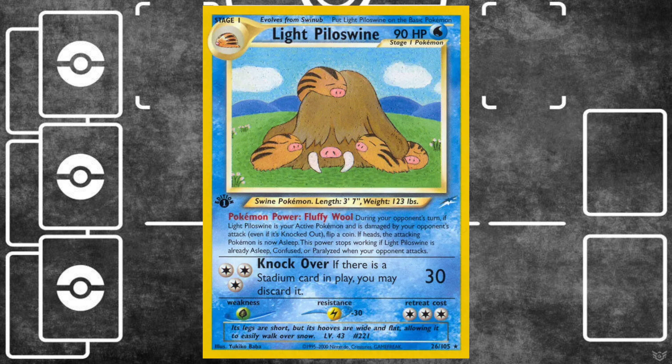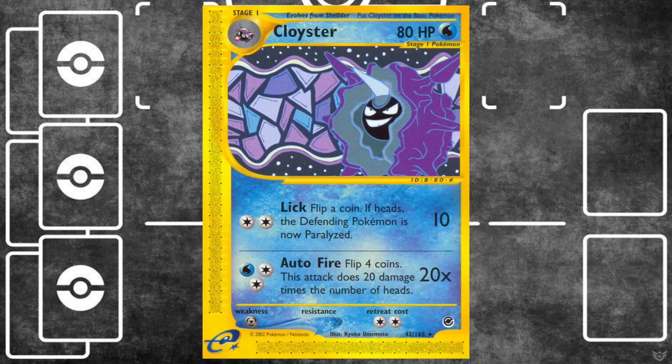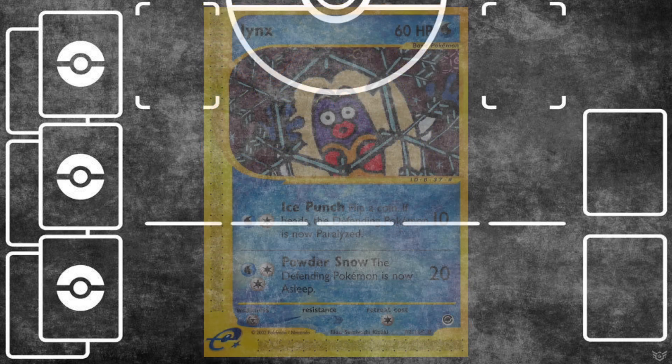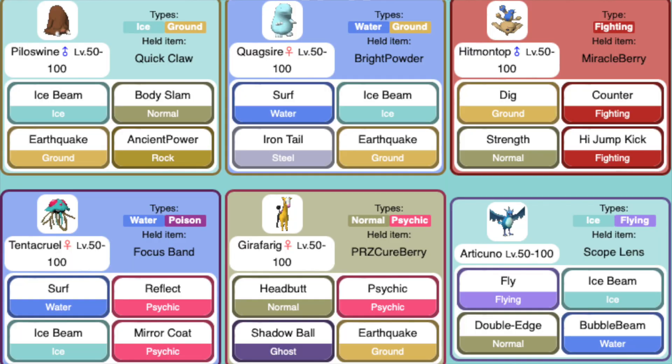It looks like we also have Cloyster and Jynx. The only Cloyster available is the one from Expedition — I've tried building around this card before but it's just not very good and doesn't have much synergy. Aurora Fire can deal a lot of damage but it's very dependent on coin flips; on average you're dealing 40 damage for three energy, which a lot of other water type cards can do. Revelation Jynx would have been great in this deck because that one energy Freezing Kiss Goodnight is very good especially early game, but you'd have to include psychic energy, so that's a no-go. Expedition Jynx almost made the cut as a Lapras alternative, but its relatively low HP and underpowered attacks per attack cost make it a little weak — it's just underpowered for a non-evolving basic.